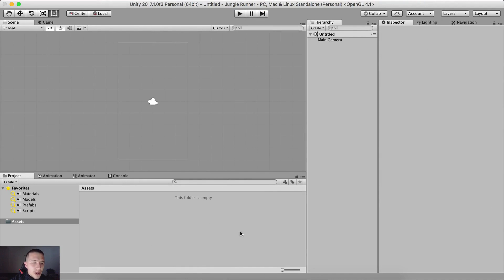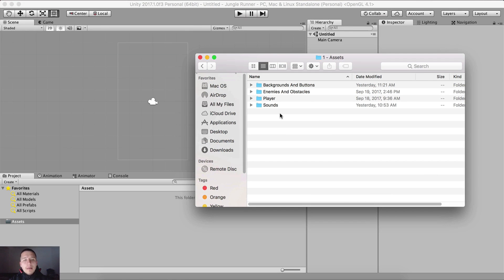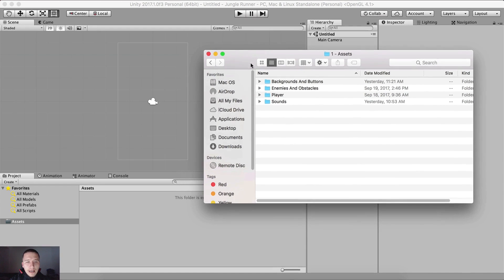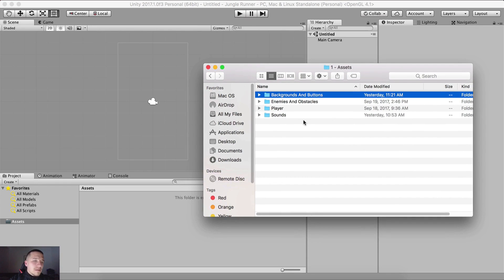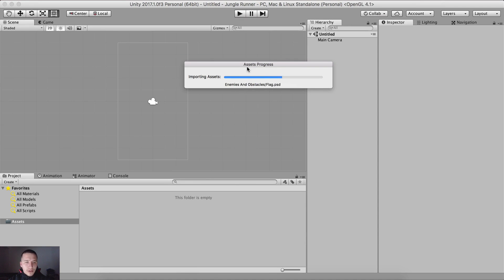I'm going to go into another Unity editor that I have created and we are going to import the assets. This is a 2D project, so when you create a new project you are going to select the 2D checkbox, not the 3D one — name your project and store it wherever you want. Here are the assets; you can download them via the link in the description below. Simply select all of the folders — backgrounds, buttons, enemies, obstacles, player, and sound — and drag and drop them into your Unity editor to start importing.